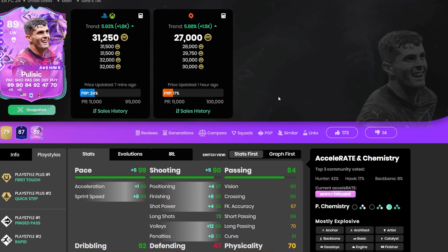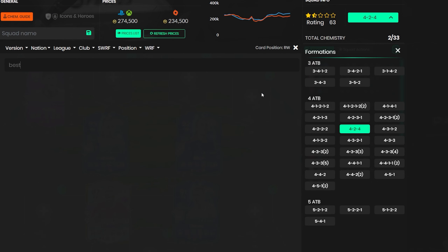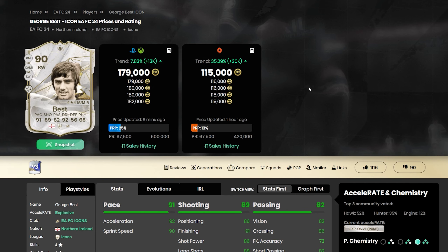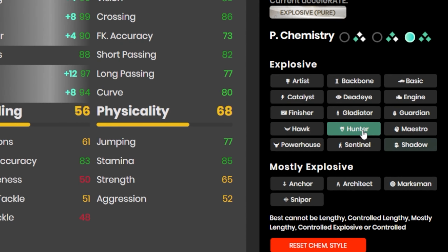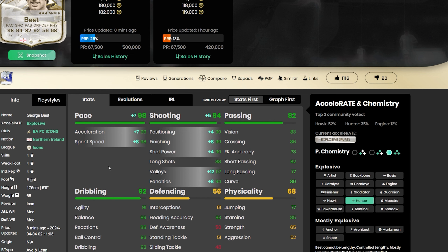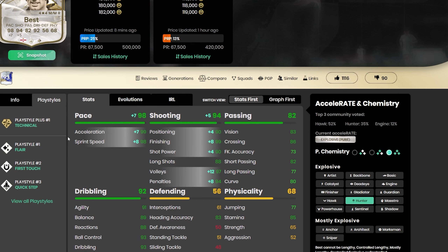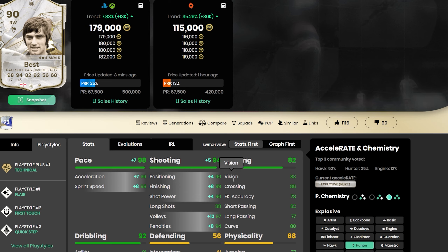He also has the Rapid playstyle, and is honestly even good as a super sub at that price. For 30k he's probably the most underpriced card in the game. On the opposite side we've got George Best — this is where chemistry comes together. Four-star, four-star, five foot nine. Put a Hunter on him and he's still got 98 sprint speed, basically 99. He's got 99 finishing, 90 shot power, 88 long shots — you could even play him in a CAM role. Good agility and balance, good short passing, Technical playstyle.